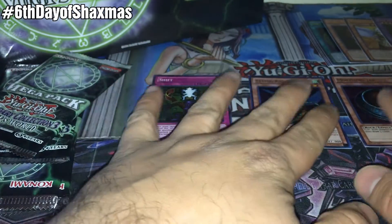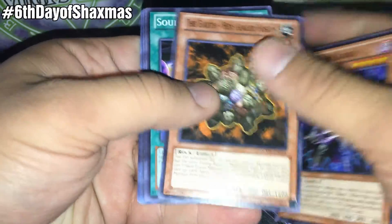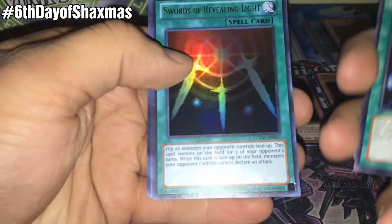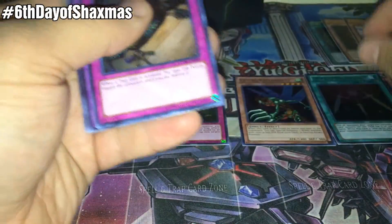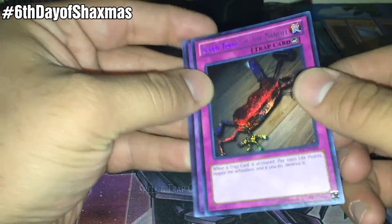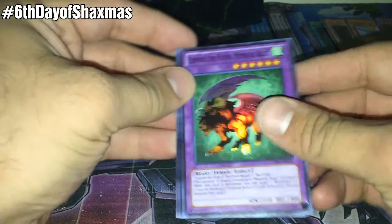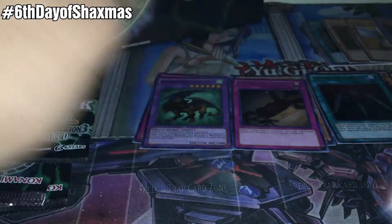One Magical Dimension and Horus the Black Flame Dragon Level 4. We'll sleeve up the good cards as usual, so I will not sleeve up any of these. On to pack number 2: Guardian Bow, Earth Hex Sealed Fusion, Soul Taker — that's not bad — Rare Ectoplasma, Ultra Rare Swords of Revealing Light — not too bad — Secret Rare 7 Tools of the Bandit, Super Rare Chimera the Flying Mythical Beast, Dark Magic Attack, and Wada Pawn. At least it's adorable.